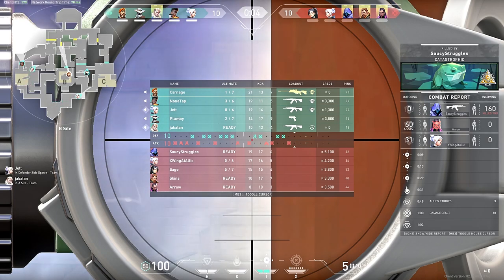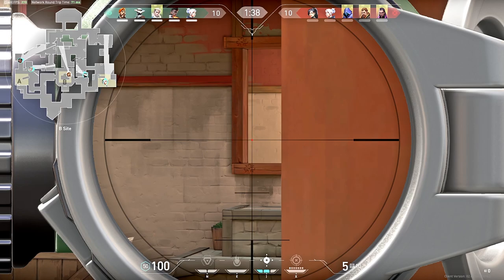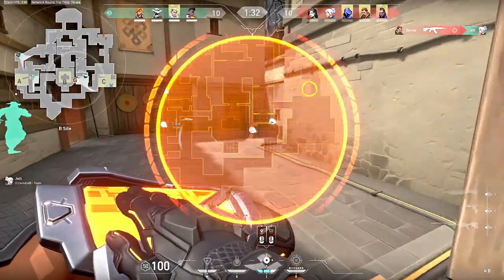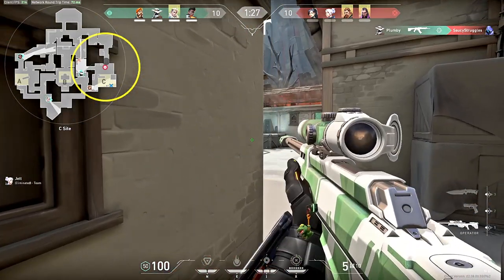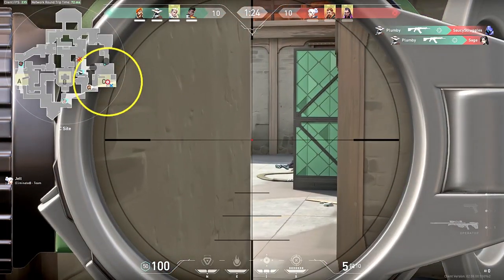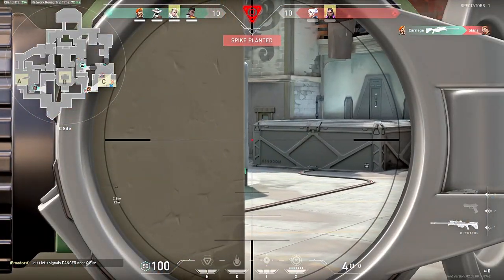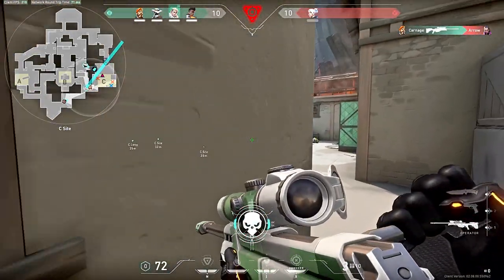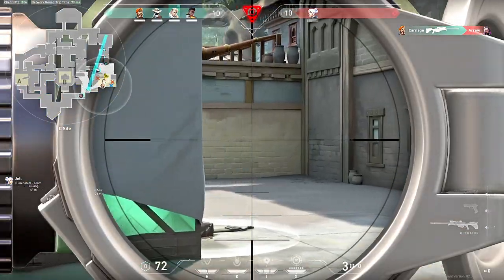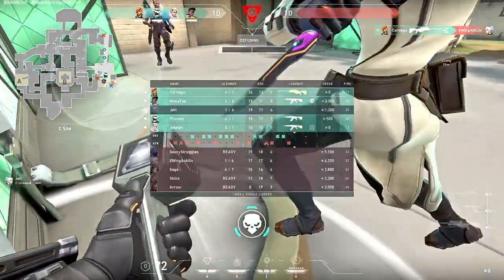Our third tip revolves around team play: time your smokes with your team. Basically every team at any level needs an agent that has smokes, and Brimstone is that guy. These smokes become useless if you just randomly toss them out without your teammates. You need to time those smokes with when your teammates are pushing, or on defense use them to delay the enemy team so your teammates can rotate. Call out to your teammates where you're smoking so everyone is ready and can push in together.